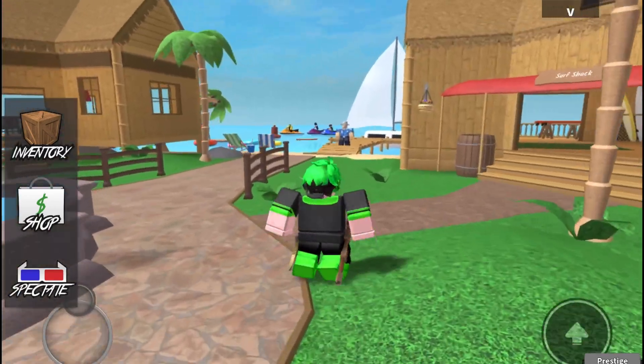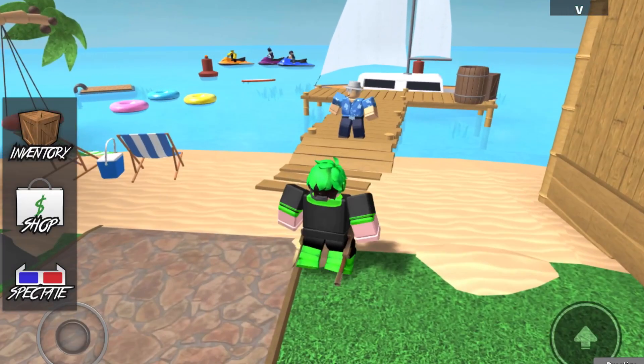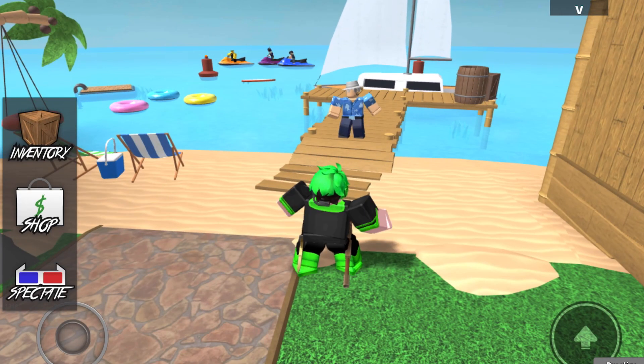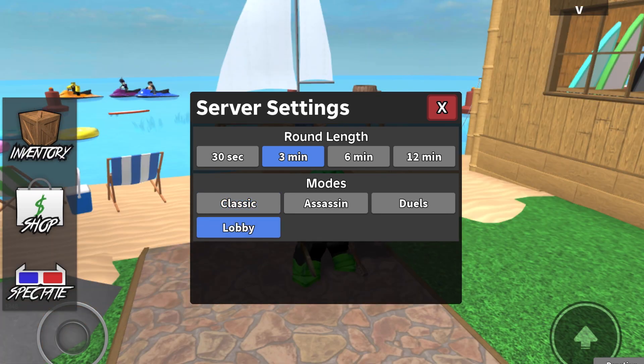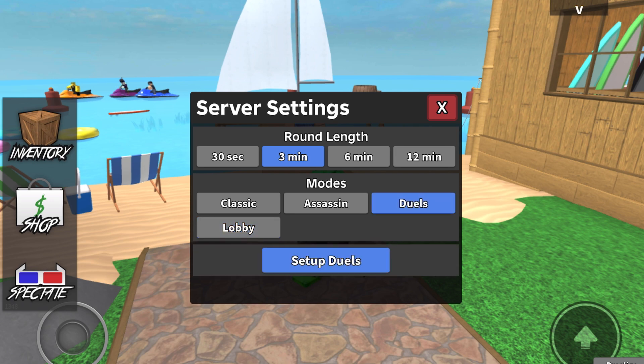Now let's go over to the main event and see everything in the update. I think duels are actually in VIP servers now, so let's click the VIP server icon. The VIP servers are now different — you can't put on disguises, which is really weird. There's still a lobby mode, and duels are actually in VIP servers now, which is really cool.